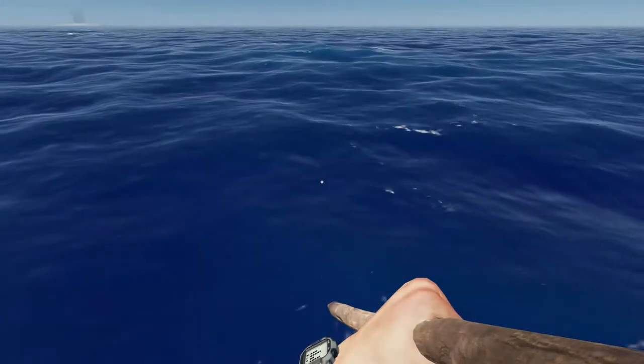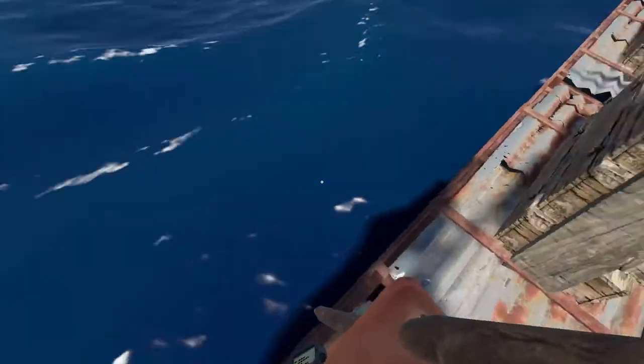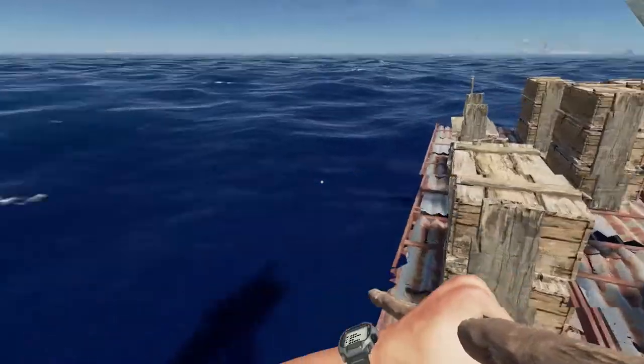Jump in the water — sometimes you can jump in the water and stab him and then throw a spear. But you basically want to wait until you're right on top of him.